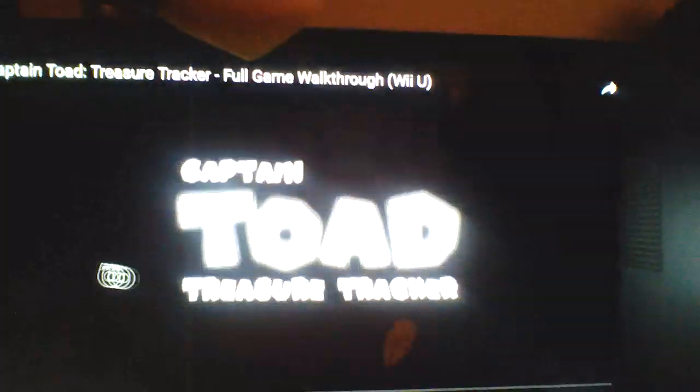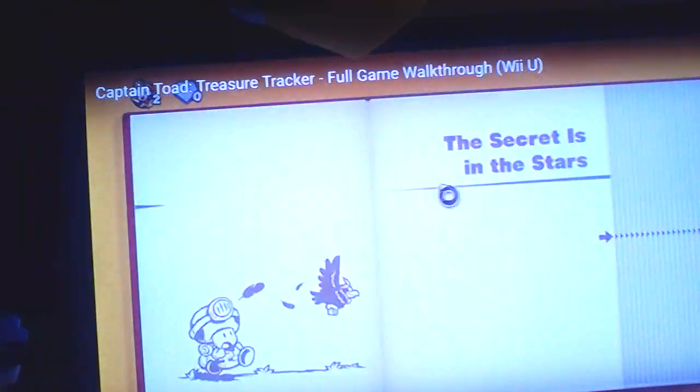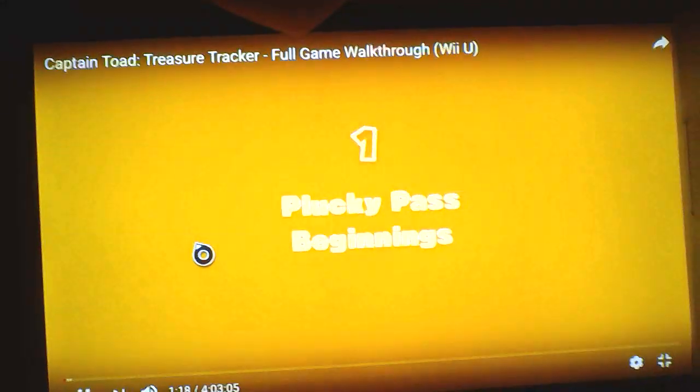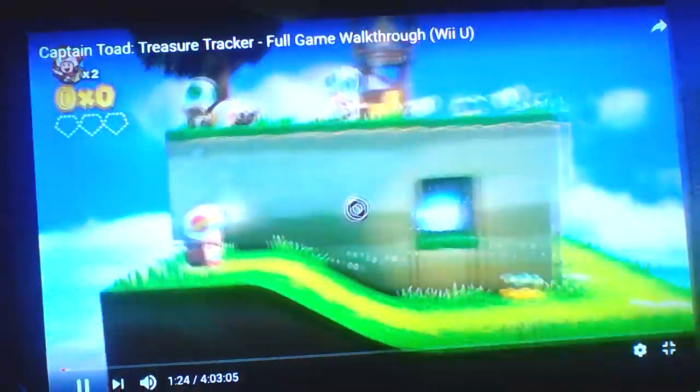As the game starts, that's basically the plot. Toad Ant gets captured by the legendary Wind Eagle Bird. The story is plain and simple — you're playing as Captain Toad to rescue Toad Ant.